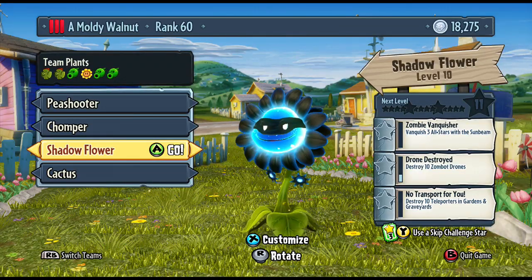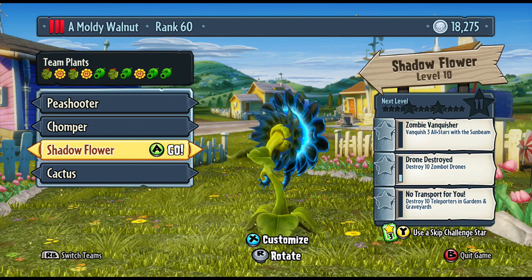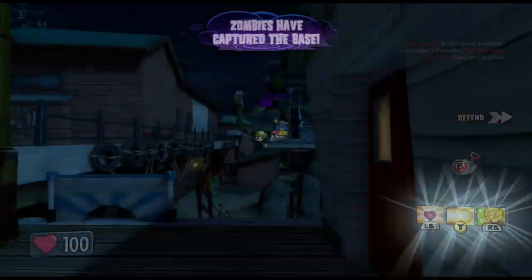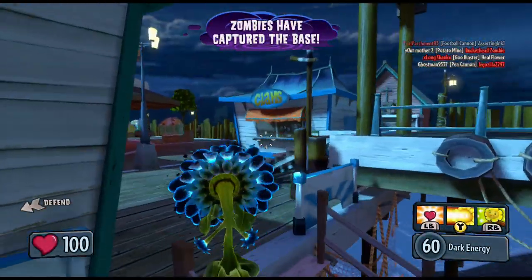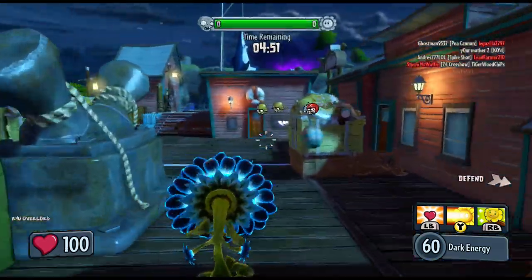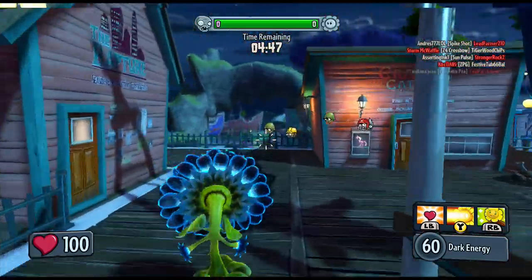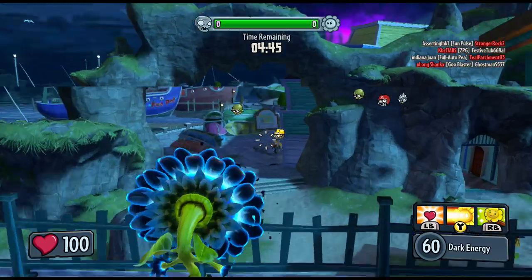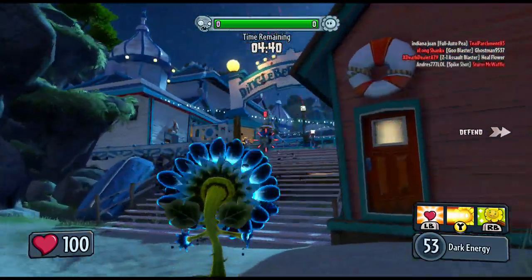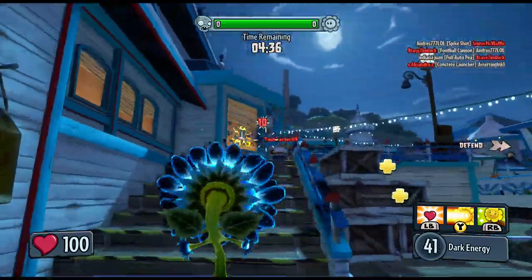Here we have the shadow flower. I'm not really quite sure what this one specializes in. I think it does a little bit higher damage and it looks cool, but I think that is the only benefit of using this class. Its stats are pretty much exactly the same as the standard sunflower. So if you want a cool looking one and you don't like the other classes, this would be the one to use.